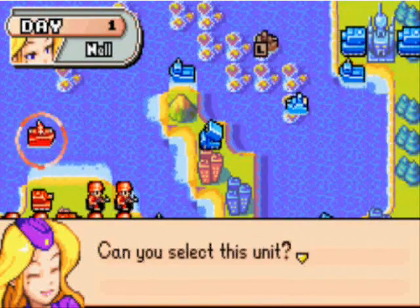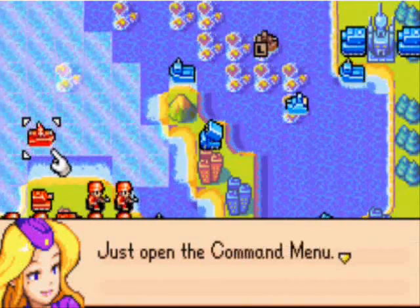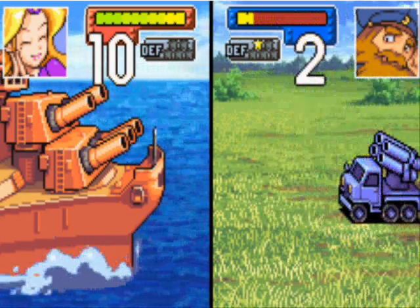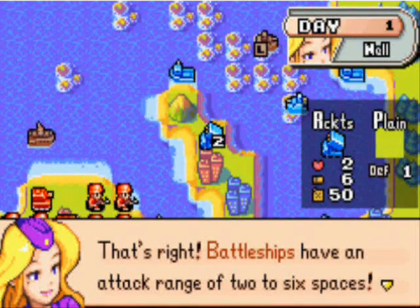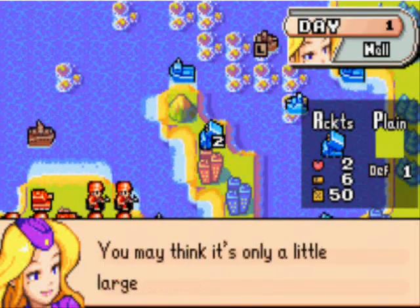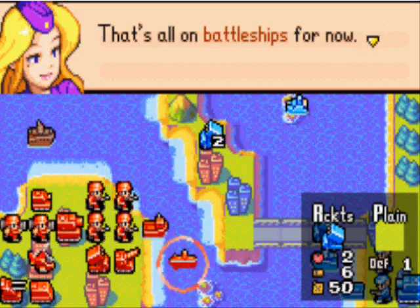Next is the battleship. Can you select this unit, please? Battleships attack from a distance, so don't move it. Just open the command window. Now choose fire. That's really long range! Did you notice that it has a large attack range? Oh, I sure have. Battleships have an attack range of two to six spaces. Rockets have a range of three to five. You may think it's only a little bigger, but there's quite a big difference. You'll just understand better as you start to use them more. That's all for battleships for now.